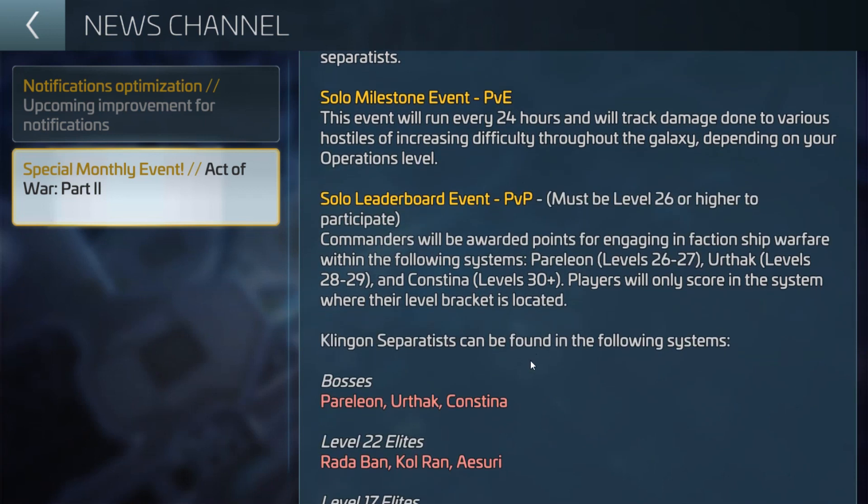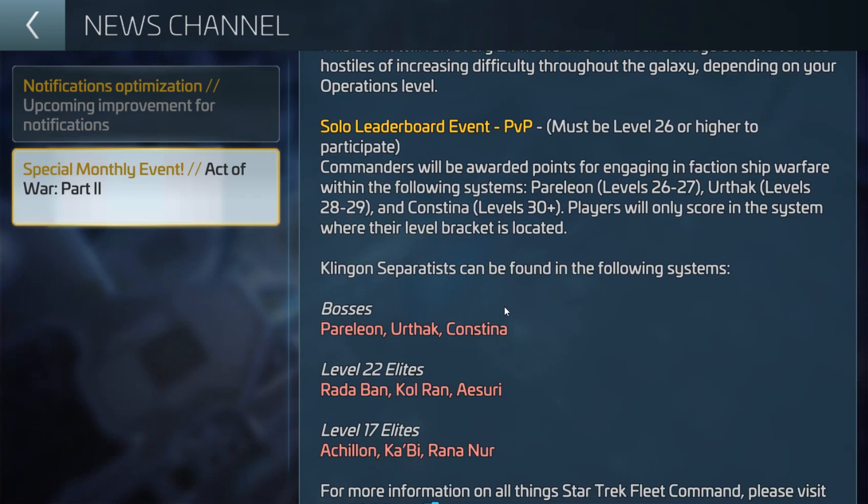The Klingon Separatists — this is for the Separatist D3, that awesome red-looking ship. It's going to be the same as it was before: the big bosses in Pirelion, Orthak, and Constina, and the elites, which I actually showed a video on. I've done two videos on this — one was during the Fractured Empire event, and also a video where I showed how to get the interceptor parts in Radaban, Colran, and Azuri. There are some good places to go and farm those parts.